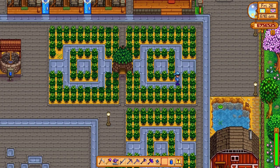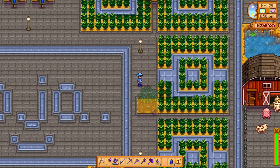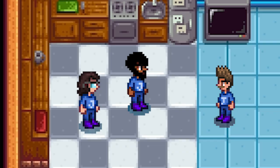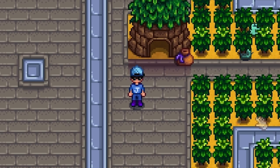I wasn't keen on Junimos until I realized we can now turn them into blue JoJo Junimos, just by adding a gem into that. You unlock this by finding a secret note that tells you that you can literally do this — any color gem you put in there will change the color of your Junimos. You're using Junimos, so I don't have to do any work at all now. No watering, no scarecrows, and no harvesting — we're not really going to need anyone to look after this crop.